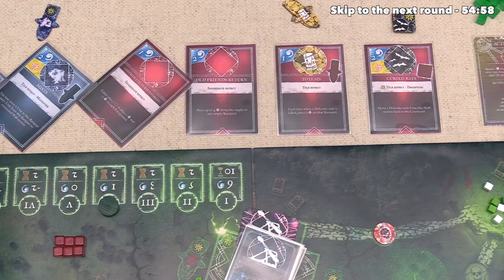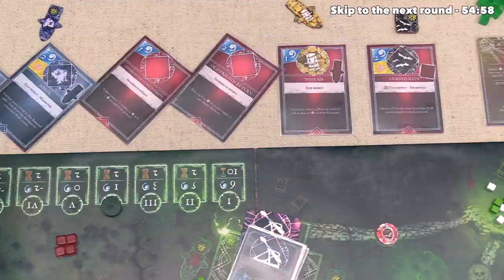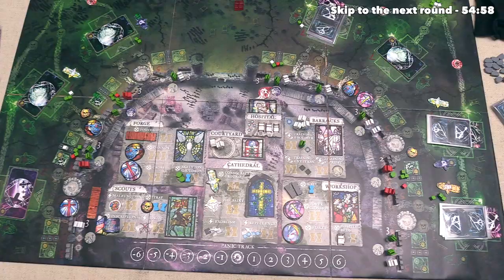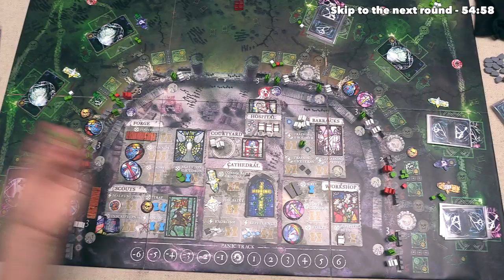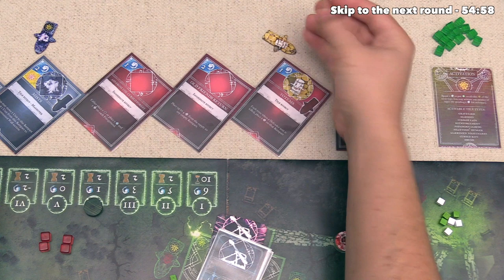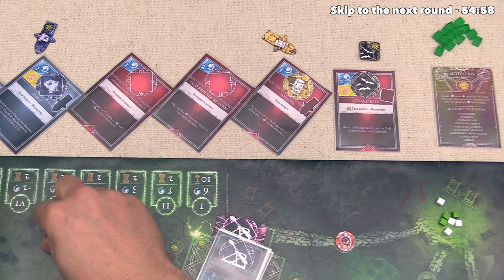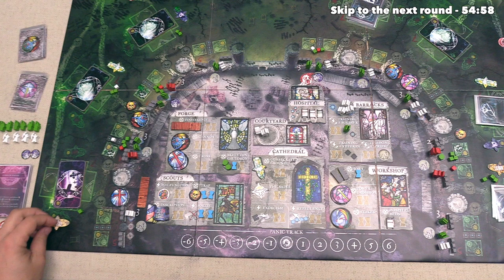Alright, the invader is going to move on and cast Old Friend's Return. This is going to cost them two of their mana, and that lets them put four skeletons down into one of the empty ramparts. Well, they're going to put them down right over here, just like last round, and I think we should probably respond in the same way as last round. We can put the two time we just got into Sortie, and that will remove three out of the four over here. Of course, these three will go back to the Altar of Death. Next up, the invader, unfortunately, is going to cast Totems again. That lets them put this out onto the board, and it will summon one skeleton for every defender that dies — that is going to cost them one mana. It looks like they have their eye on this area once again — they're going to plant that over here, so now they have a totem on either side of the castle, which seems to be a pretty good way to spread our defenses out even more.